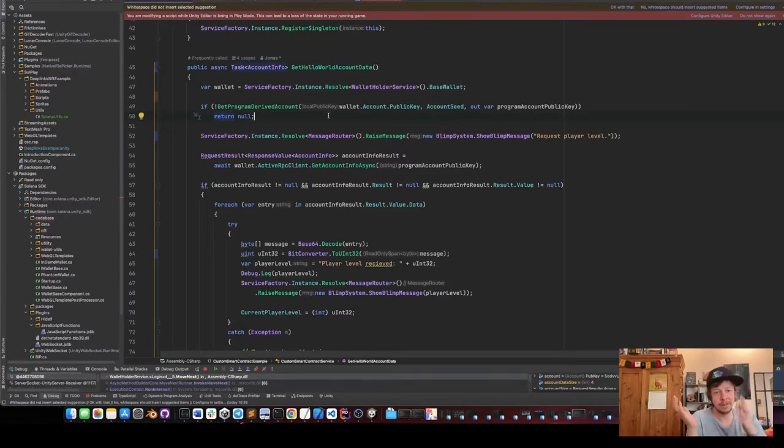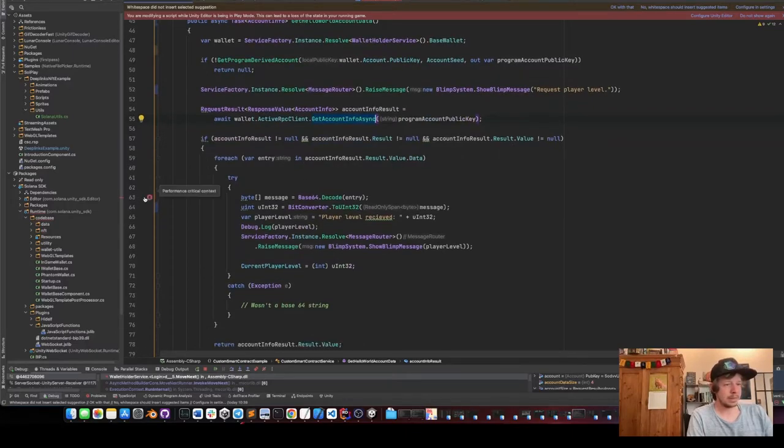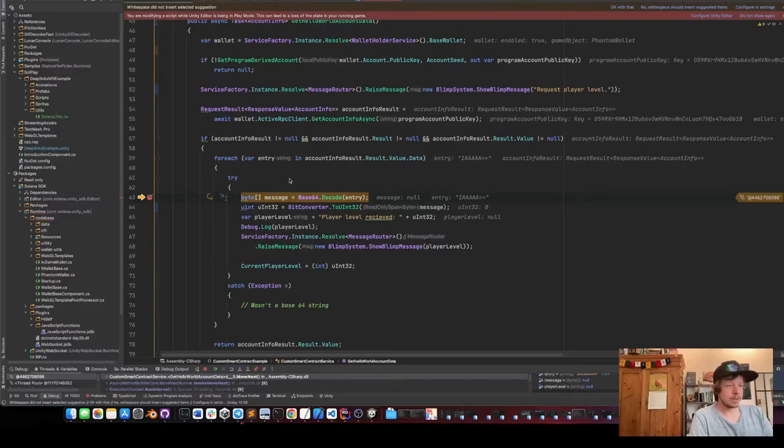Now that we have the address of the new account derived from our public key and program ID, we can use this account address to get the account info. We get the program derived account and then the program account public key. Then we get the account info of this account, and if it's not null we get the data.